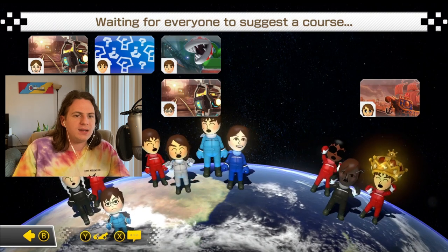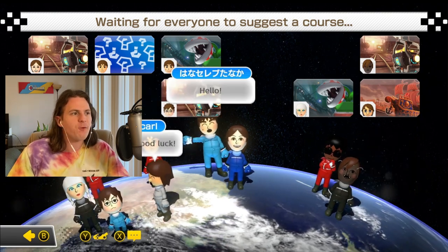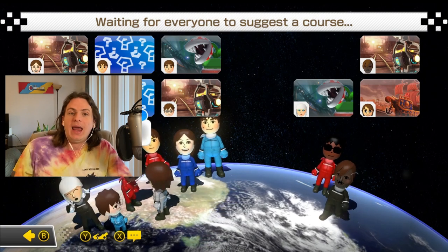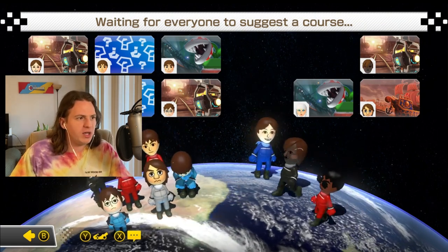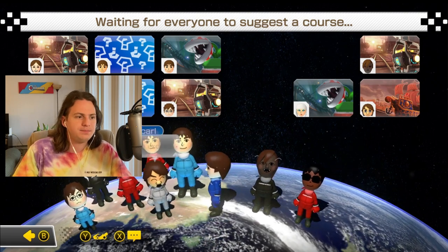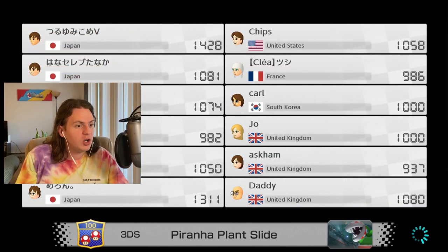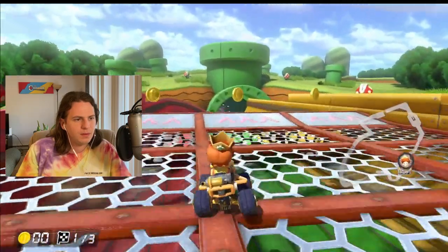Fun fact: when me and my friends play using those settings I showed at the beginning — random courses — every single time without fail we get Bone Dry Desert and Ice Ice Outpost. I hate them now. Every time we get them. What a shame that you're gonna lose, Urm! What did Urm vote for? Random? Coward — doesn't want to fight me on Wario's Gold Mine? Urm left! Let's not mess up this start this time.